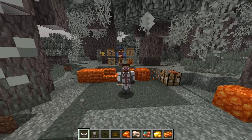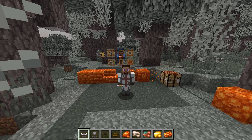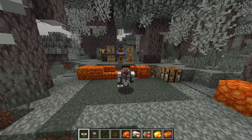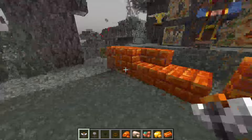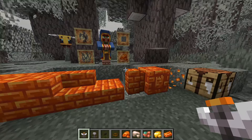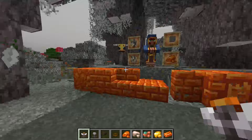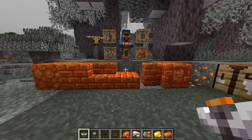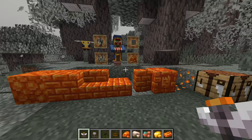Hello and welcome to Minecraft Snapshot 24w44a! The new wind drop features are coming to the game very soon, and it's not going to be 1.22 - it's actually going to be 1.21.4. This won't be the next major update; it's like a mini update, which makes me very excited for what comes next.